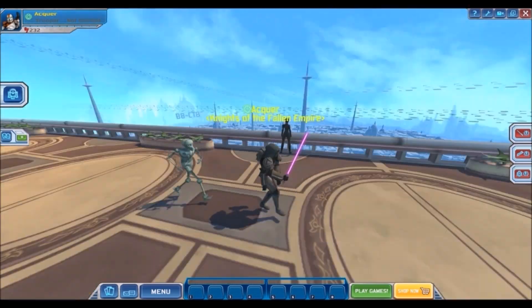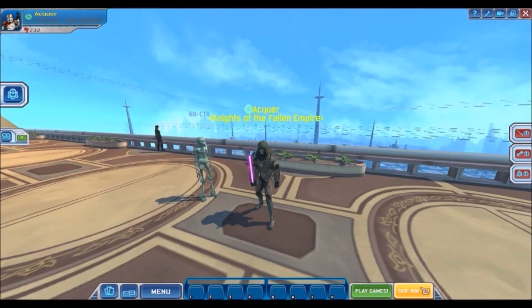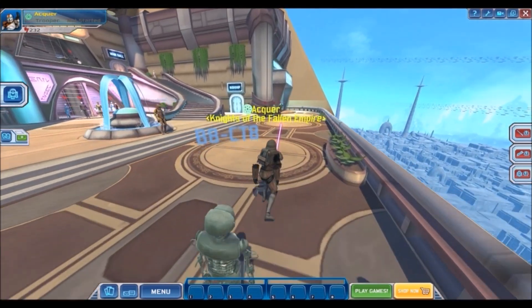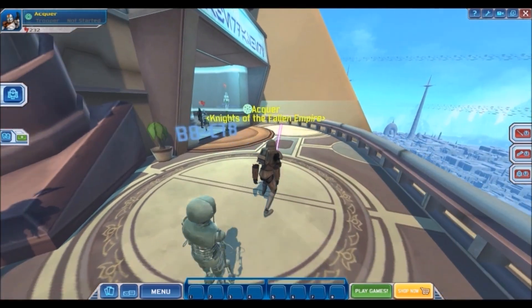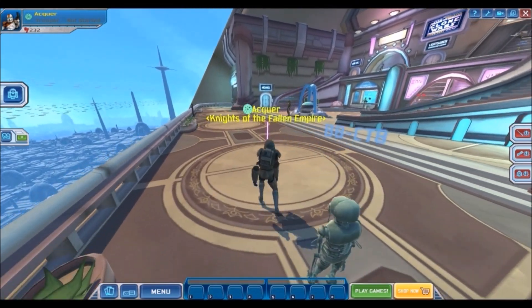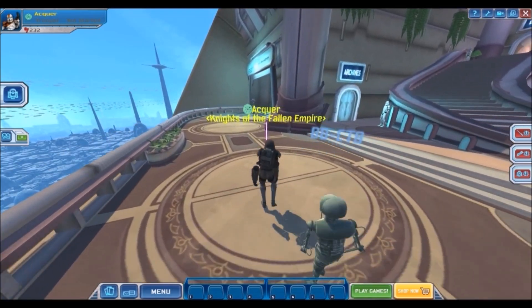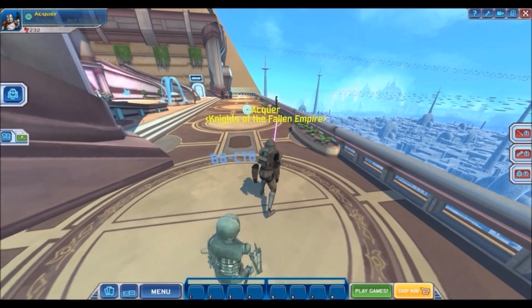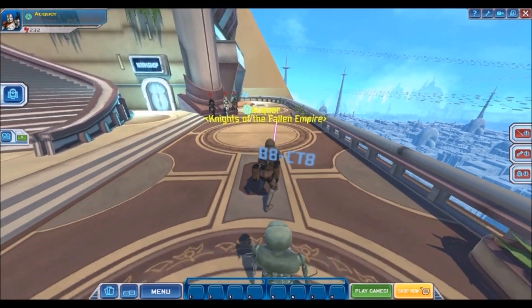As you can see, my character has been customized. You can actually customize your character - you can make him a trooper, a Jedi, a Sith, give him a weapon, a name, a guild or squad. My character is named 'Knights of the Fallen Empire' - I couldn't think of anything so I just went with that expansion name. I've got a companion following me around, and there are a lot of companions to choose from. Unfortunately the game freezes when I'm recording and I'm on the companions menu, so I've had to restart this video a couple of times.